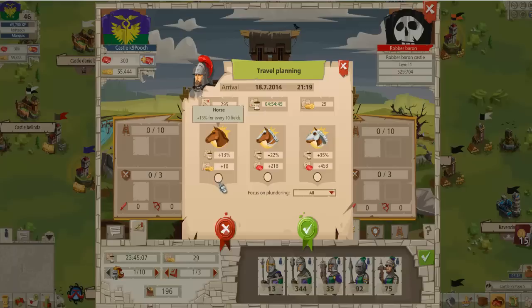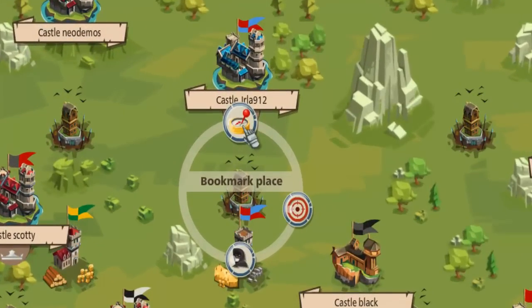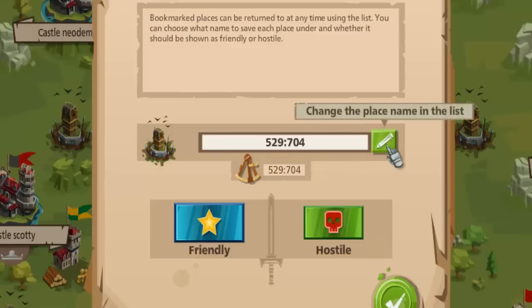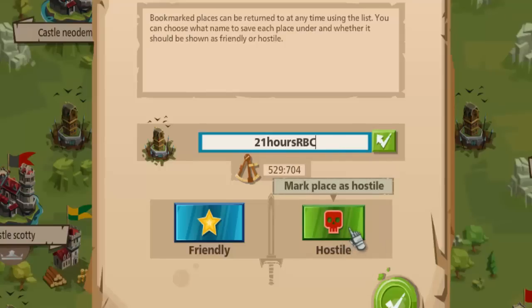If that time was acceptable, we would go off and attack it. But we're going to cancel and simply bookmark the place instead. It now comes up with the map coordinates of where it is, and by clicking on the green section we can change the name. In this instance, we'll click on the change name option and call it '21 hours RBC', mark it as hostile, and click OK.